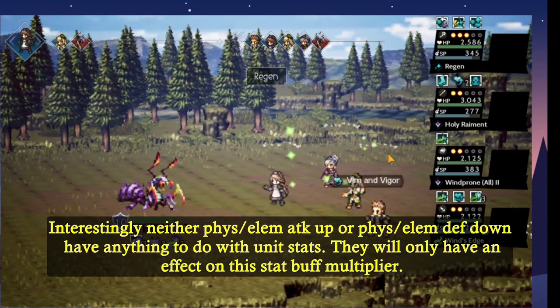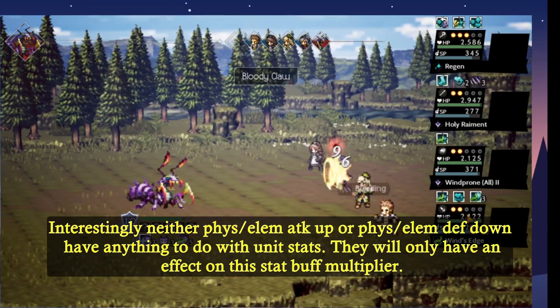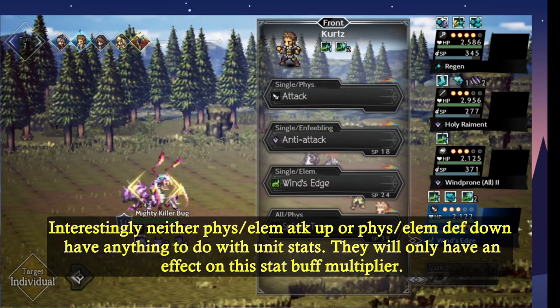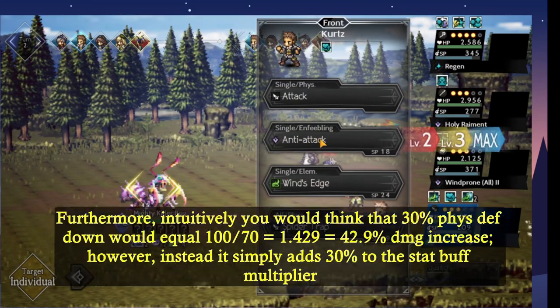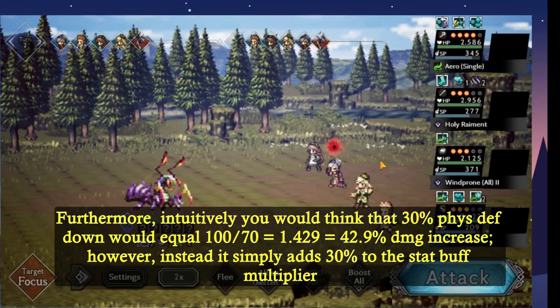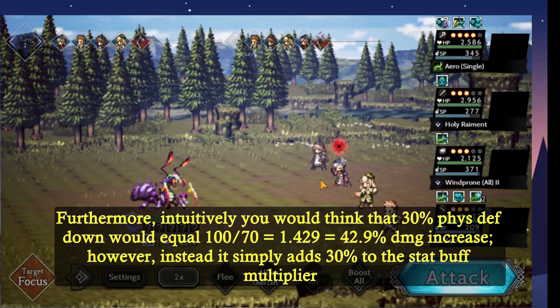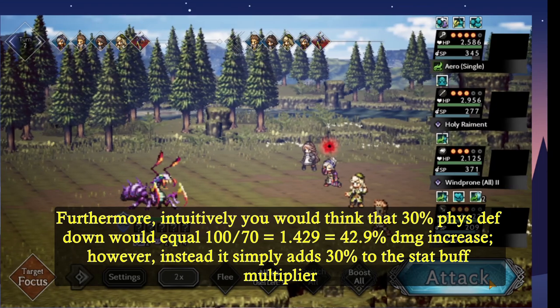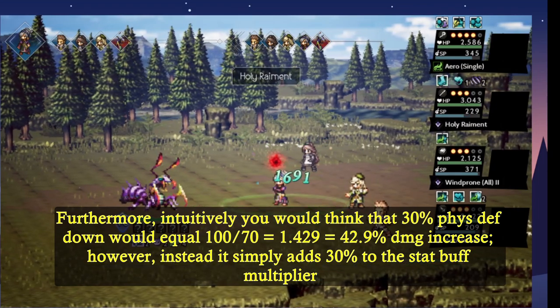Surprisingly, neither physical or elemental attack up nor physical or elemental defense down have anything to do with the unit stats — they only have an effect on the stat multiplier itself. Furthermore, intuitively you would think that 30% physical defense down should equal 42.9% damage up. However, instead it simply adds 30% to the stat buff multiplier.